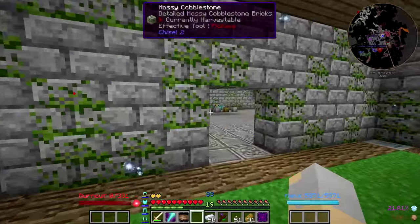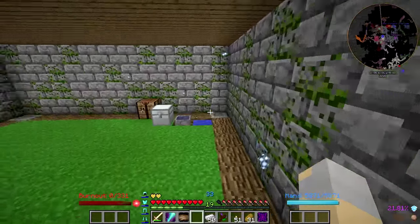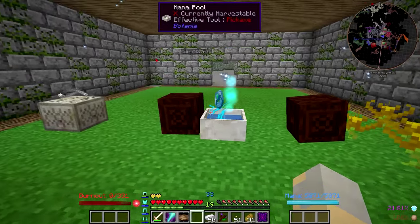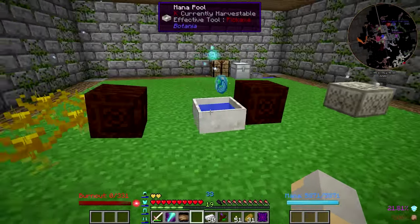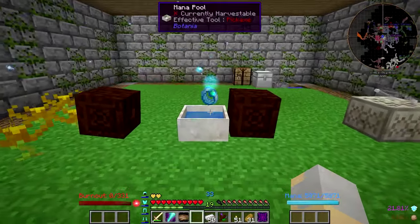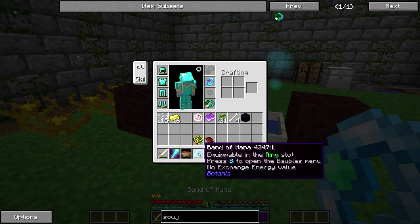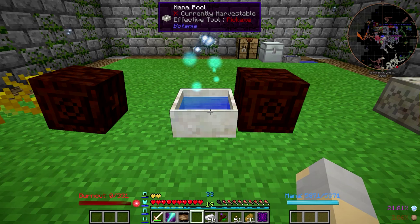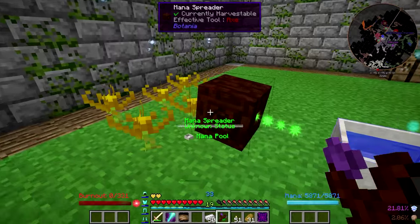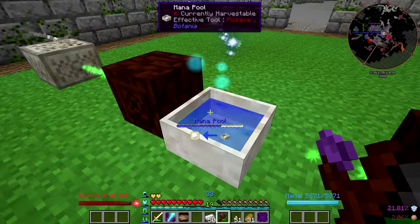That way we can use our Sojourner's Sash and all that other good stuff. The Sojourner's Sash will allow you to run faster, give you step assist, and allow you to jump two blocks instead of just one. It's a very helpful thing for getting around, especially since flight is not something I have right at the moment. I think this thing is full now — let's go ahead and equip that. How's our mana pool doing? Not too bad at all.